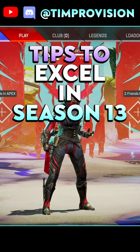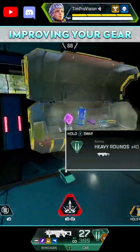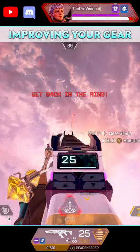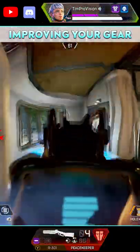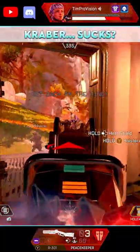Some quick tips to excel at Season 13 of Apex Legends. The IMC Armories are crazy good and packed with loot, but if you can, don't land on these armories and use them right away. Land next to one of them and then go in after your initial loot run. This will let you get a ton of higher tier purple and gold items, as these do have smart loot.